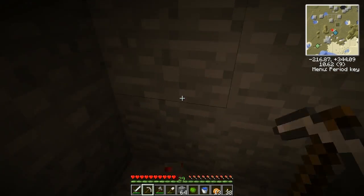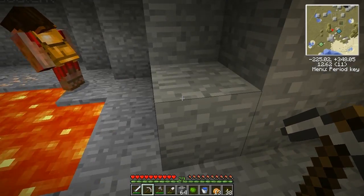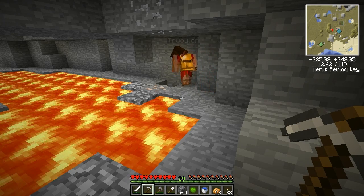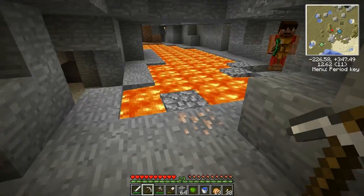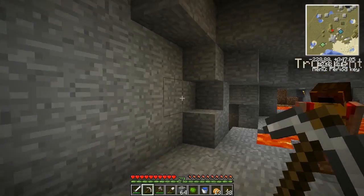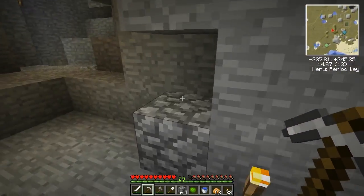So we need enough diamonds to make a twilight forest portal - which only needs one diamond - and we need to make an enchanting table soon, which needs two diamonds. We also need obsidian for the enchanting table, and we can use a block breaker for that. I'm gonna dig this iron - why don't we do the enchanting table first so we can get some gear?